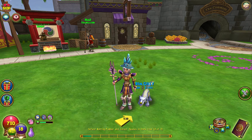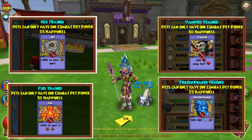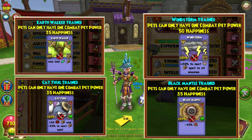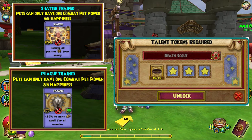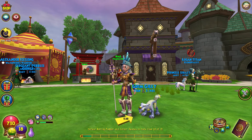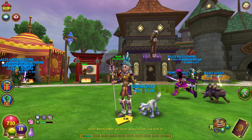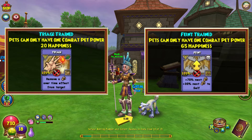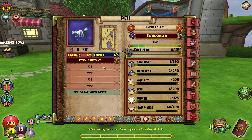Just because you get a pet that has a Maycast talent does not necessarily mean you can automatically use that talent right away. They are called tokens or reagents that will activate those talents. Some of the talents are automatically activated and you can use them right away — I would imagine these would be the talents like Maycast Vampire or Maycast Faint Spell. The higher up type of ones will require tokens and reagents to activate them as well.